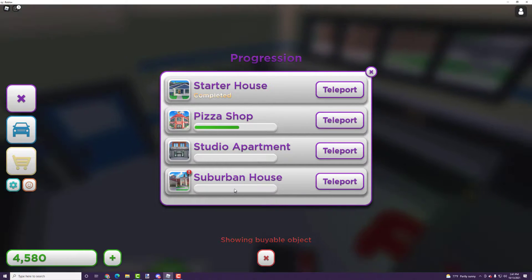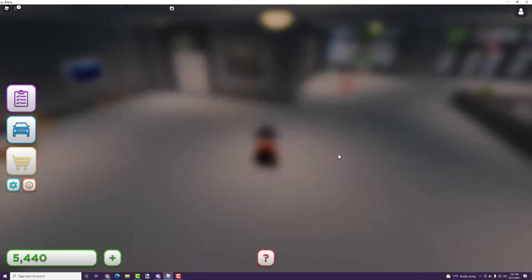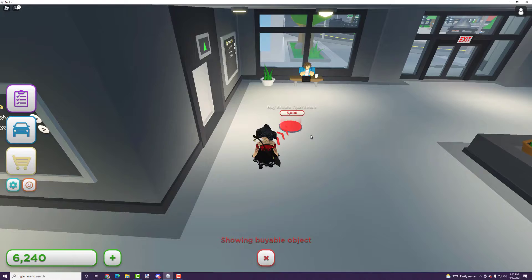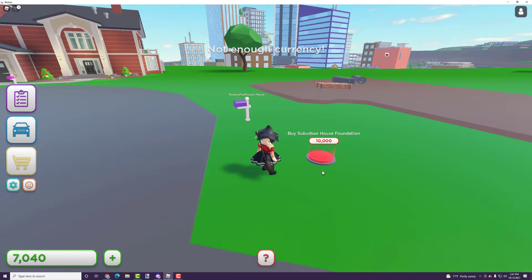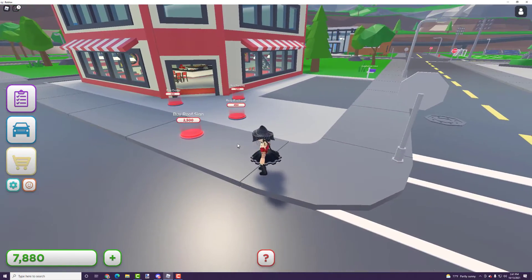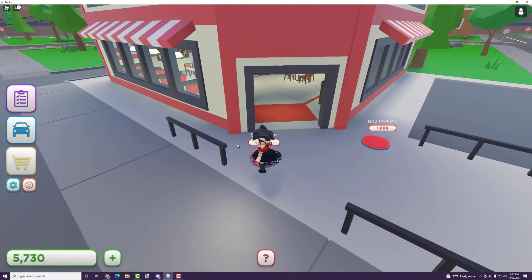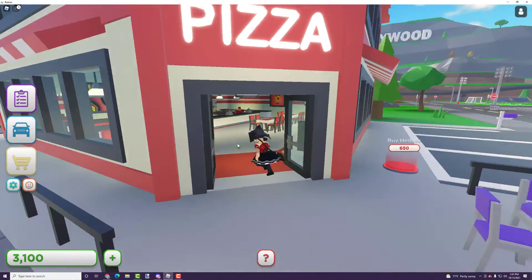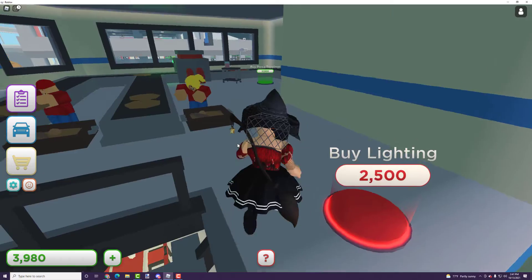I unlocked a suburban house in my progression menu. From the studio apartment I can teleport and start buying my own house, but I really want to finish my pizza place first. I took a look at where a suburban house would be — pretty big. Grayson has built up to a gigantic mansion, so I'll definitely be making more videos on this game.